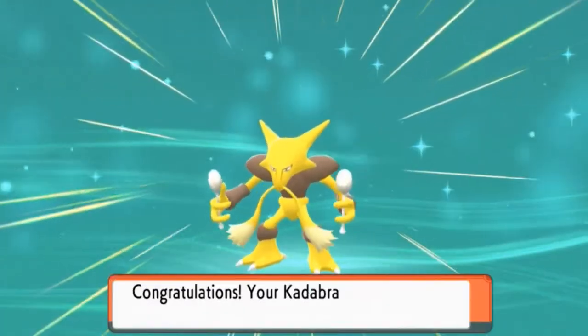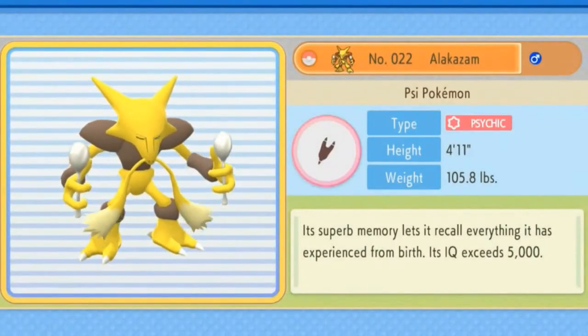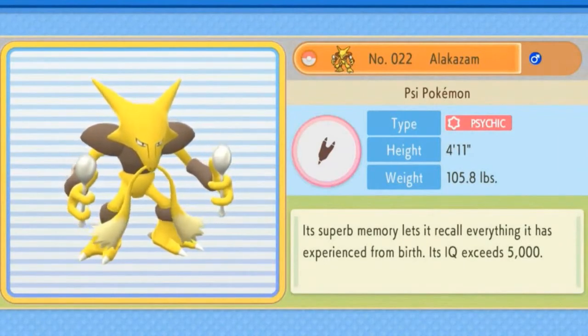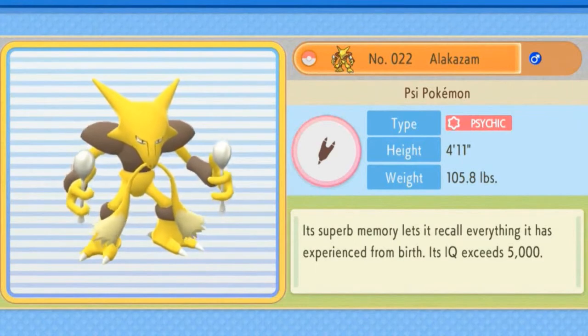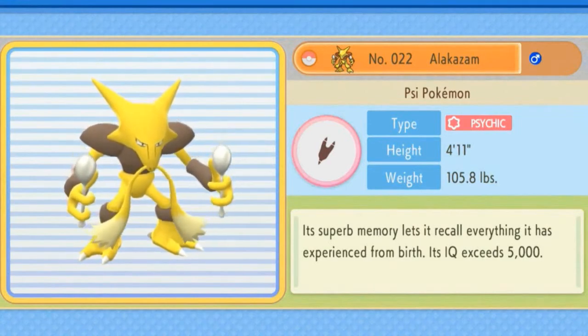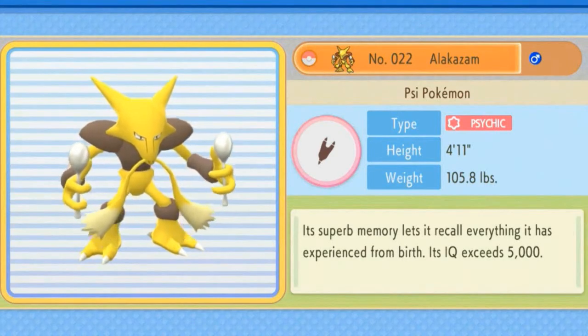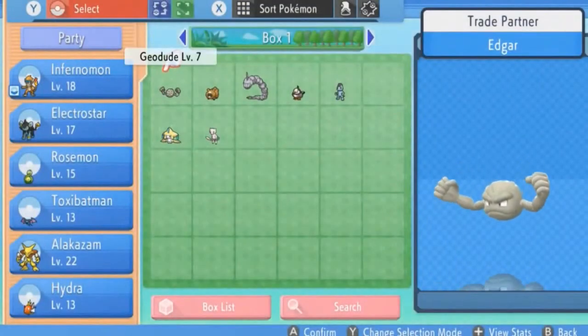Evolution time! We're seeing Kadabra evolve — Ultra Psycho in the other version is evolving too. I'll be trading them back since one is level 22 and the other is level 16. There it is — we have got Alakazam for the first time! Alakazam the Psi Pokemon: four foot eleven, 105 pounds. Its superb memory lets it recall everything from birth and its IQ exceeds 5000. The Shining Pearl Pokedex says its brain is on par with a supercomputer and it can use all forms of psychic abilities.